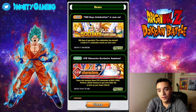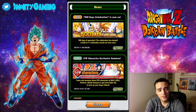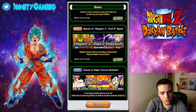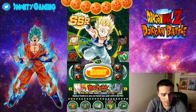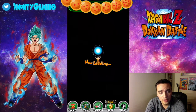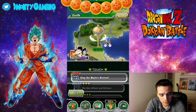Hey guys, D-Money here bringing you another video on Dragon Ball Z Dokkan Battle. We got a lot of new stuff today — new story missions, new super strikes, and Training in the Clouds three times a day. We're going to be doing a free-to-play guide on Fat Gotenks. Let's hop right into it.